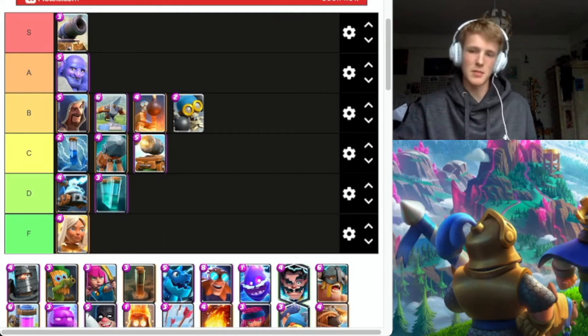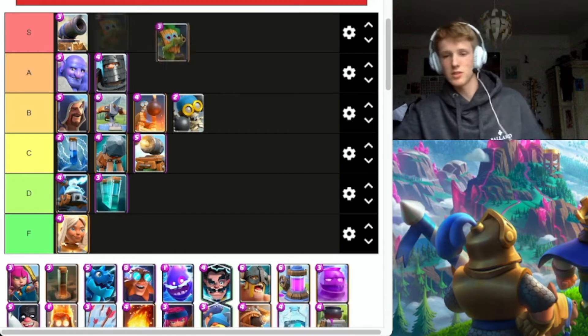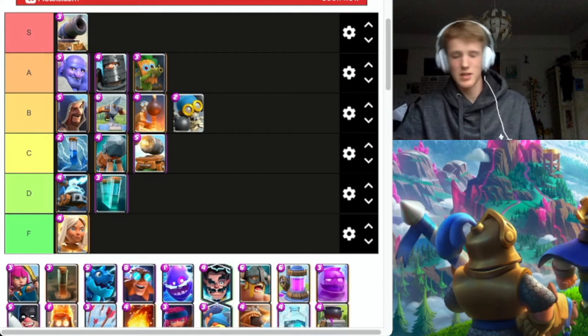Dark Prince, A tier — amazing, always seems to get the value. Same with Dark Goblin — can just get insane damage. Can get countered easily, to be fair, but insane damage. Archers — another overrated card, definitely overrated.